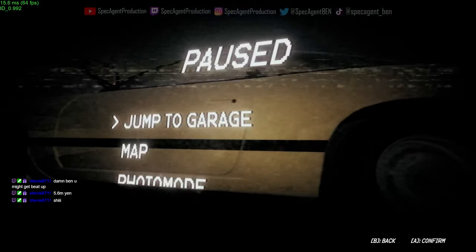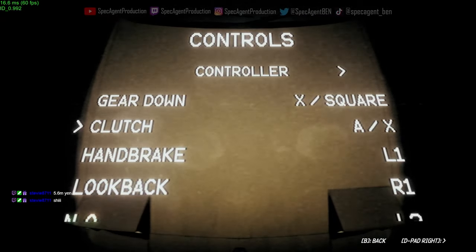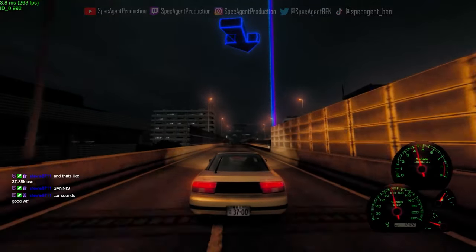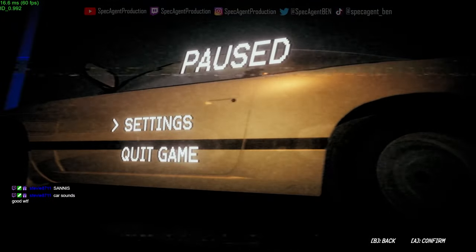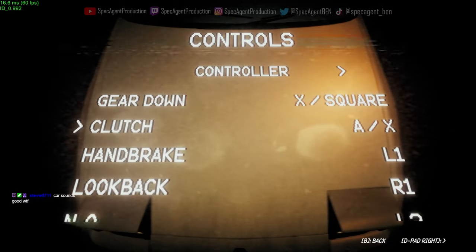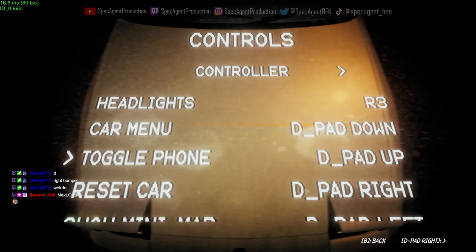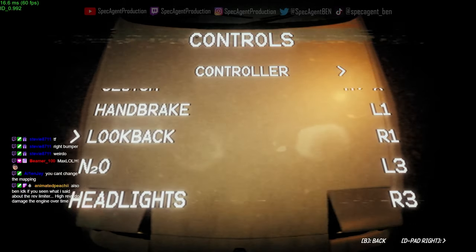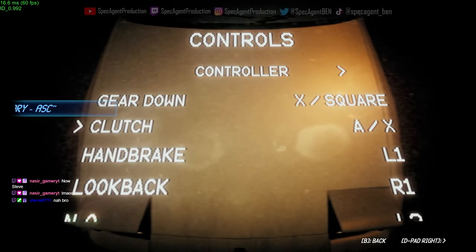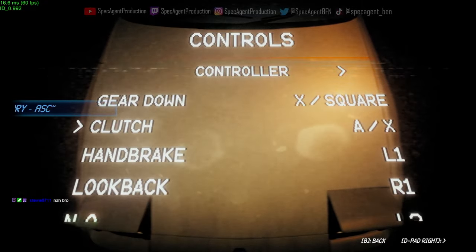Alright, I gotta actually look at the controls or I'm gonna blow up my transmission. The clutch - can I change this? It's so weird. Why is the clutch that button? I need the clutch on LB or something. When you click clutch the next button is right there so you gotta move your thumb to the next button. Is there no way to change this? That's complaint number three - unable to change the key binds for the controller.